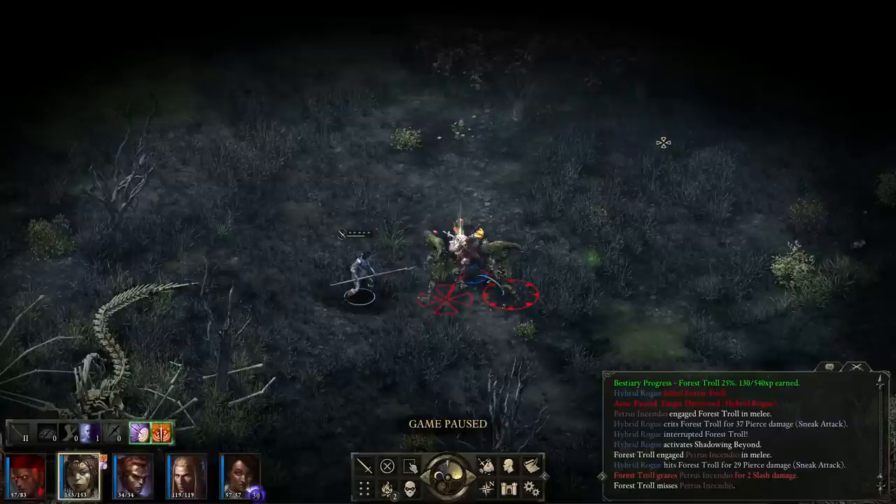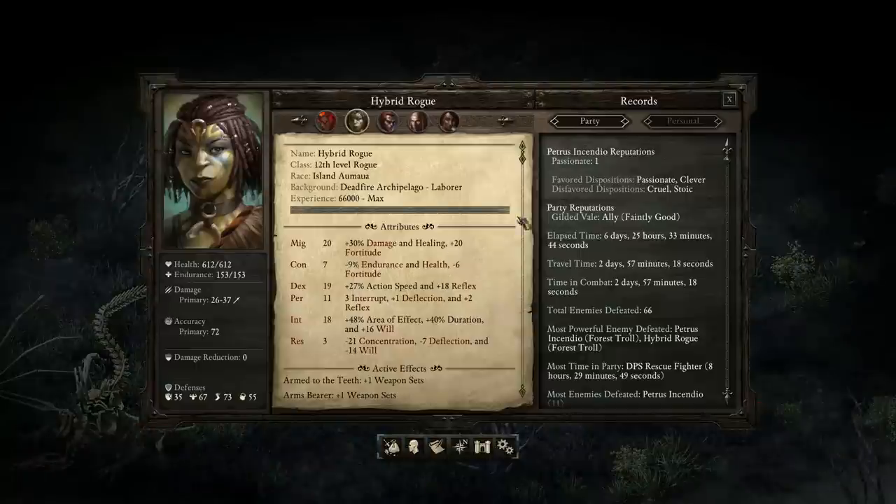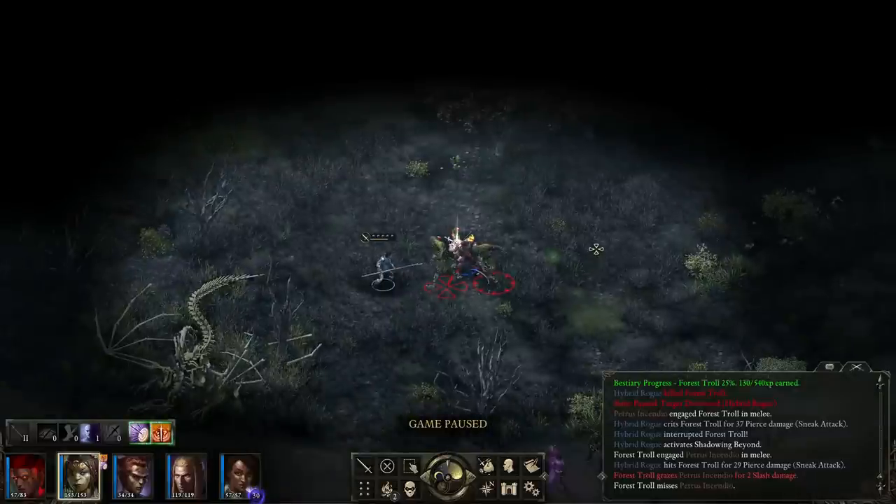So that's the Rogue. The Rogue causes massive amounts of damage very quickly if you have the right stats and pick the right abilities. It's a great class for a lot of parties — I would definitely consider the Rogue.